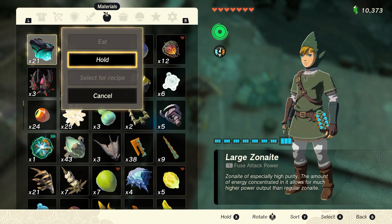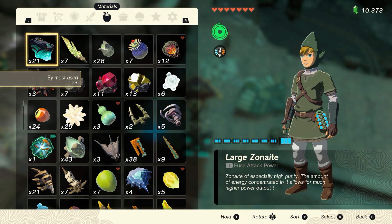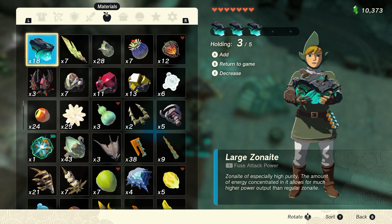Press start. Hold five large zonite, then press B and Y at the same time. The zonite will go back into your inventory and you'll drop five on the ground. Do this four times then pick them all up.